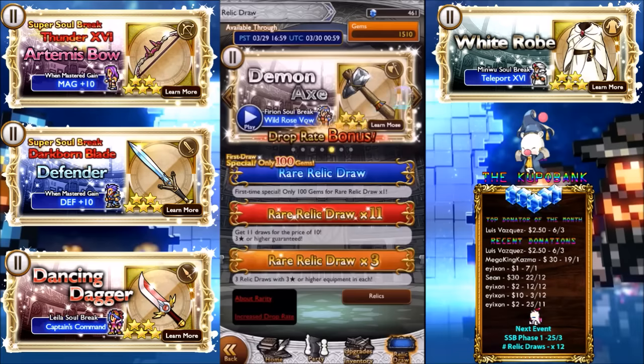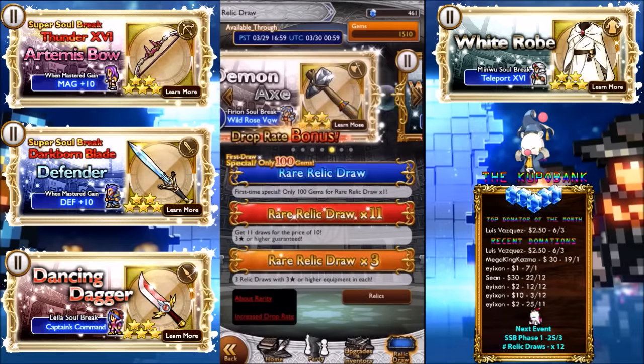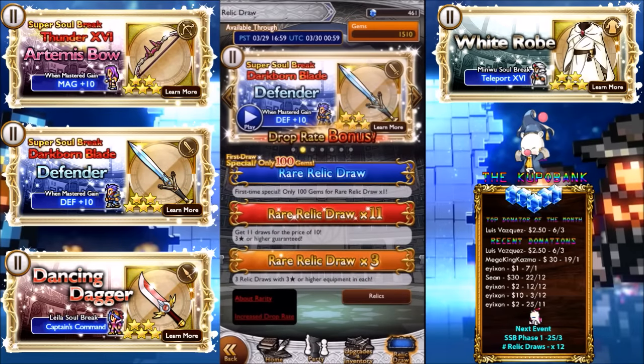Demon Axe is another good one — even though it's just a soul break, it has 130 attack as an axe and deals five physical attacks to one target. Absolutely fantastic. All of these are really, really good, which I'm actually really surprised about.